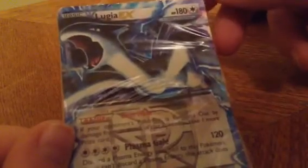Next one is my Lugia EX — 180 HP, can do 120 damage, discarding all energies attached to him. It's a Team Plasma Lugia EX, so that's a cool card.